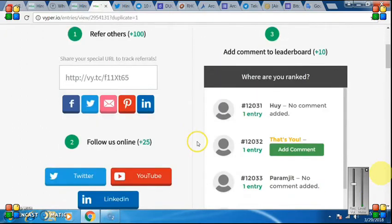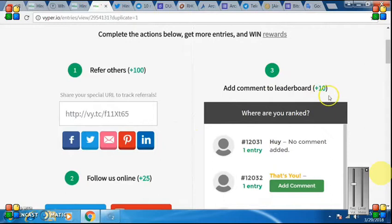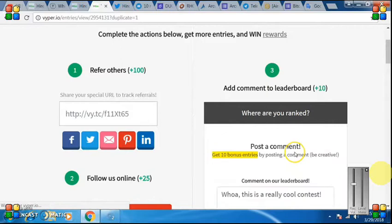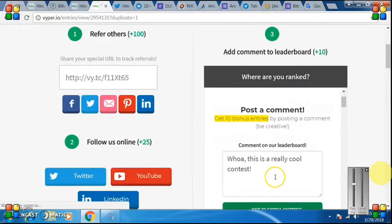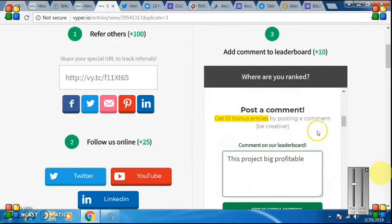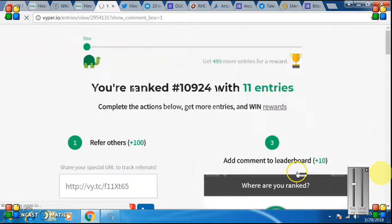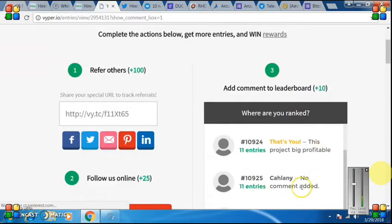First of all you will get 10 entries. Click on 'Add Comment' and enter your comment. If you want to get 10 extra entries, click Add — then you will see 1 entry. When you sign up you will have 11 entries, and then after the comment you will have more.